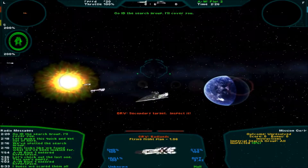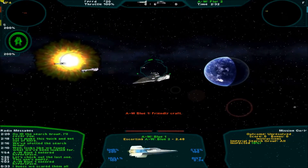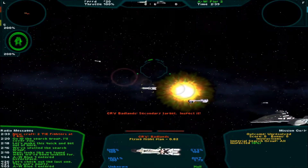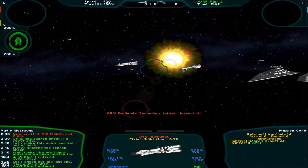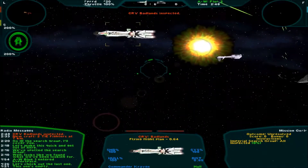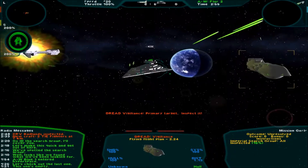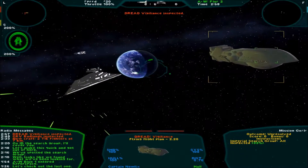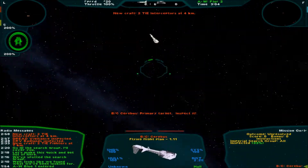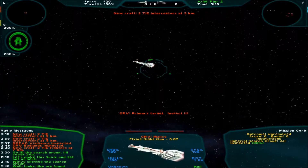Go ID the search group, I'll cover you. I don't understand — well, actually it's better that I do it. I'm under heavy fire! Yeah, we are being shot by the Star Destroyer — that's what this green thing shows to us. You're too close! This is Warren — I need assistance fast! Okay, this is a dreadnought. The interceptors are gonna be a problem.